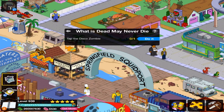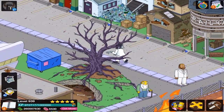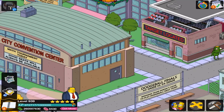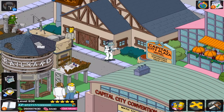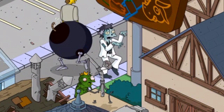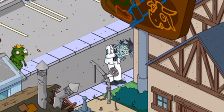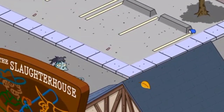So tap the Disco Zombie. There it is, right by the spooky tree. I'm trying to remember what that actually is from — it's from this particular octane. Did they walk backwards? There you are. Cool, so let's tap it. His head almost fell off — I think it's supposed to be like Thriller. Oh my golly, I think that's awesome. So I guess it's supposed to be Michael Jackson.